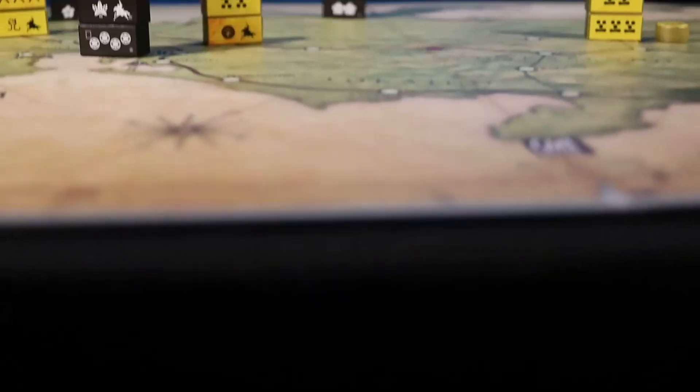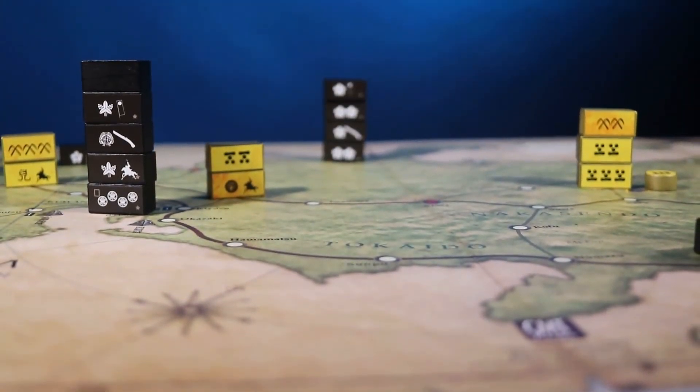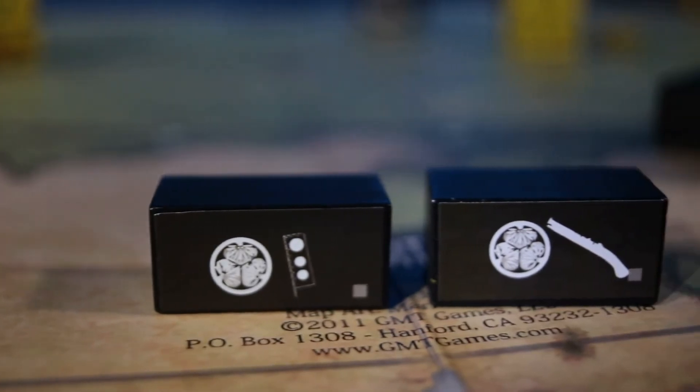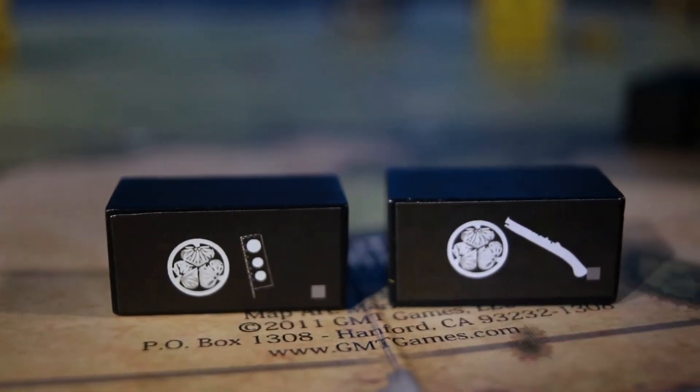Battles in the open start with the active player deploying their forces. The winner is determined by which side delivers the most impacts. Leaders in blocks may be deployed without a card, if no deployments have been made with a card. Loyalty challenges cannot occur with leaders who deployed without a card.